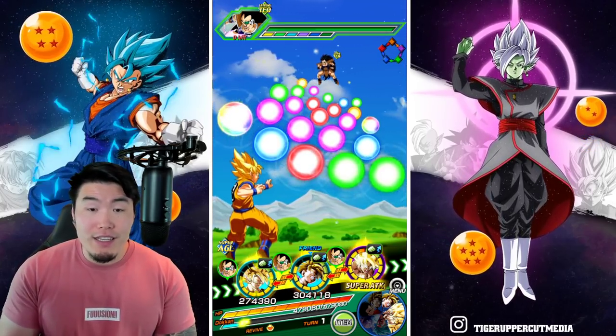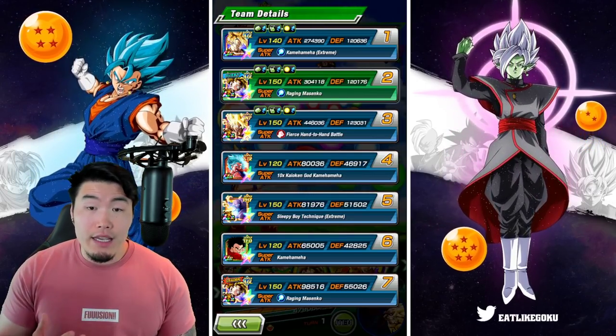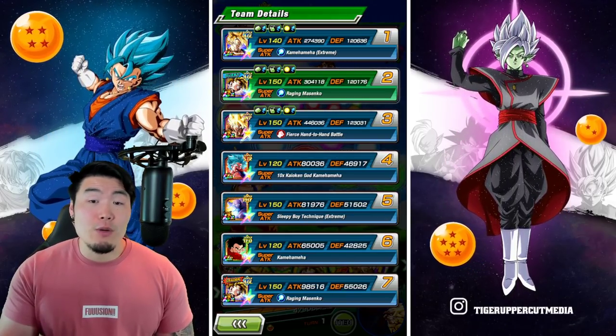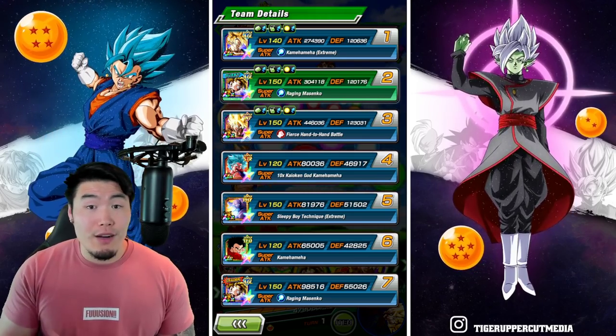So on this first rotation, we have the Goku linked up with AGL Gohan. Goku is starting with 120,636 defense, which isn't too bad considering it does stack attack and defense. And there's also no supports on rotation.